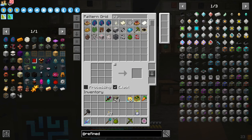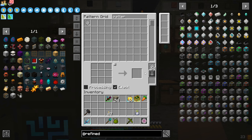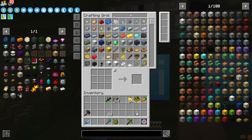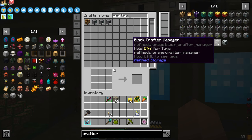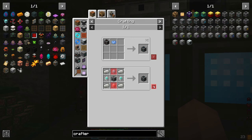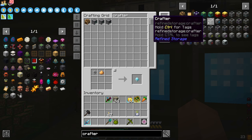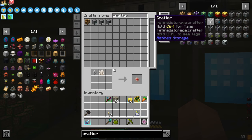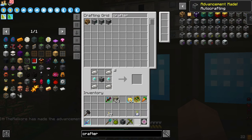Okay, so now we can go to patterns, just grab a stack out. And the next thing we want to do is make a crafter. I think just a standard crafter would work. Just need some more construction and destruction cores. So now we have the basic crafter here.